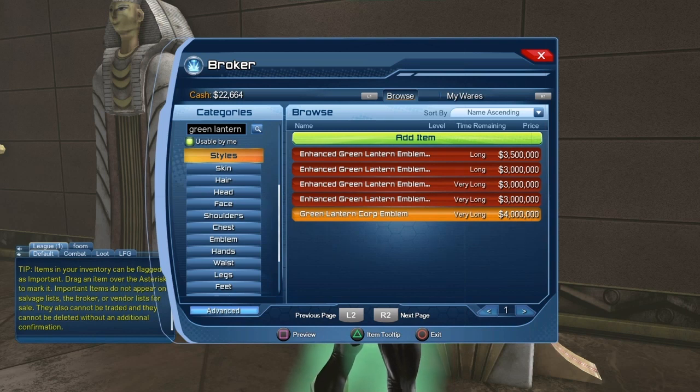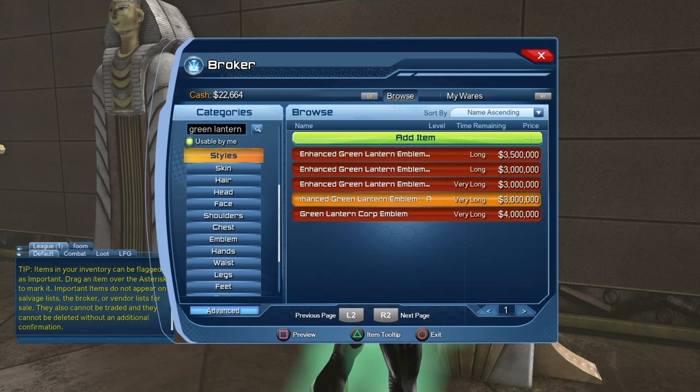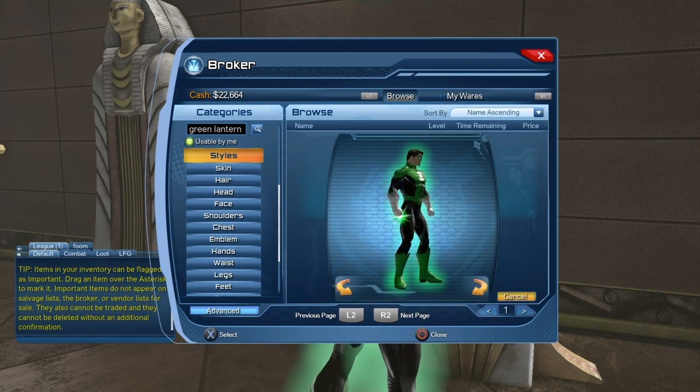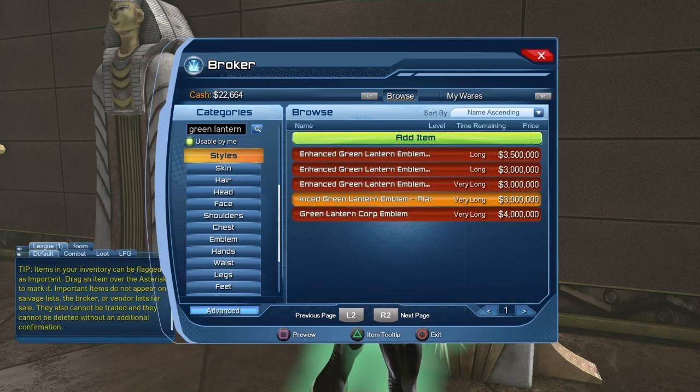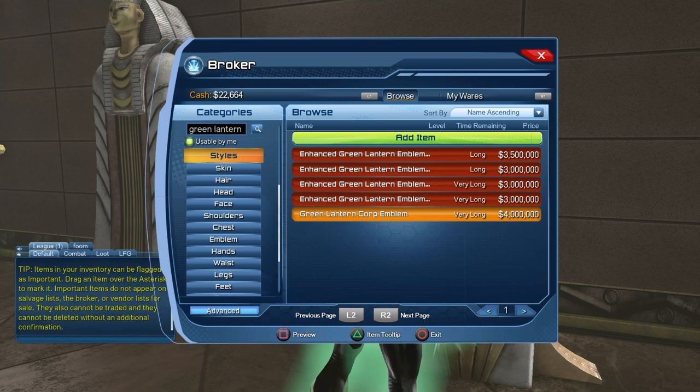So if you go to the Broker, go to Styles, and look for Green Lantern, you should see the Green Lantern Core Emblem. If you don't see it, it's simply because the emblem is not available at that moment. You can also see the Enhanced Green Lantern Emblem, but that is the Alan Scott version. Make sure you don't make a mistake — purchase the Green Lantern Core Emblem, not the Alan Scott Emblem.